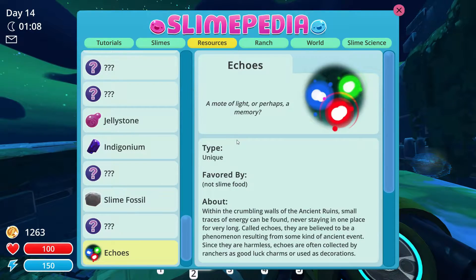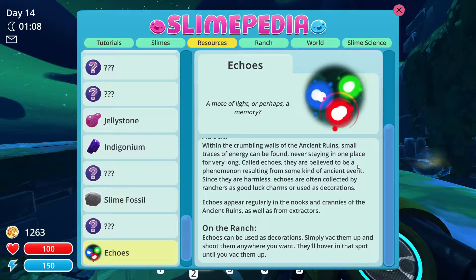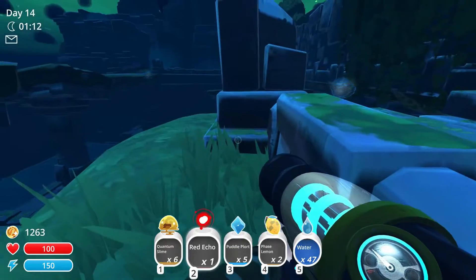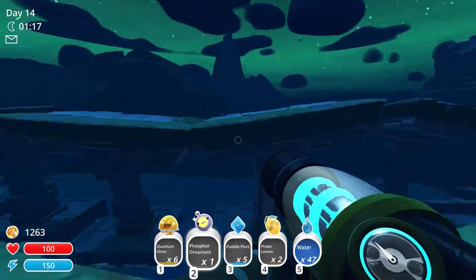'A mote of light, perhaps a memory. We're in the crumbling ruins of the ancient ruins. Small traces of energy are found, never staying in one place very long. Called echoes, they seem to be a phenomenon resulting from some kind of ancient resonance. Since they are harmless, echoes are often collected by ranchers as good luck charms or used as decorations.' Simply suck them up and shoot them where you want - they'll hop in a spot. I approve!